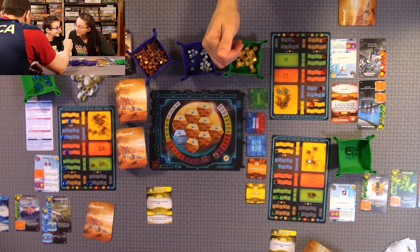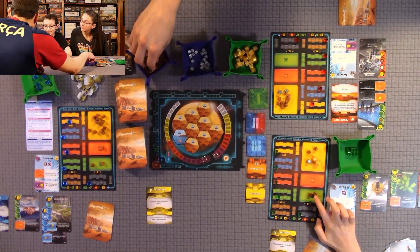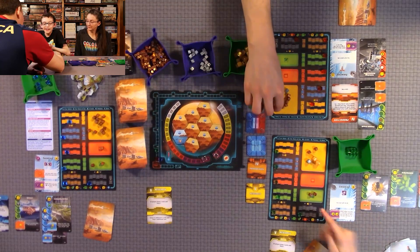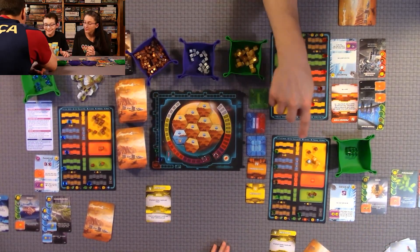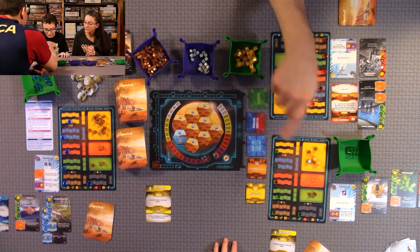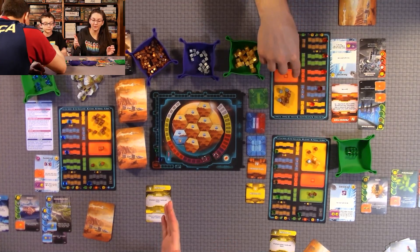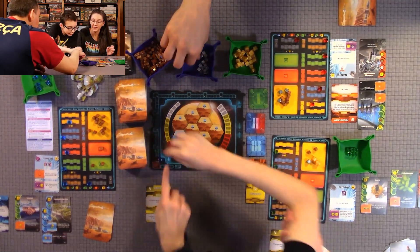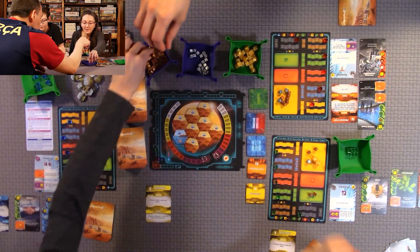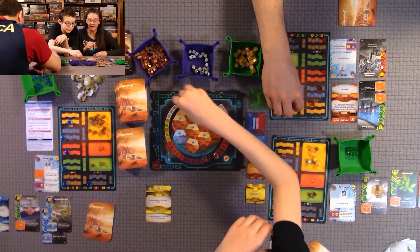The Insects card produces one plant per plant you have — so if you have 20, you'll get 20 more. That's awesome; it just keeps multiplying. During the Production phase you also get mega credits equal to your TR rating — I'm at nine so I get nine. We hadn't done a production phase before this round, so that was easy to forget.